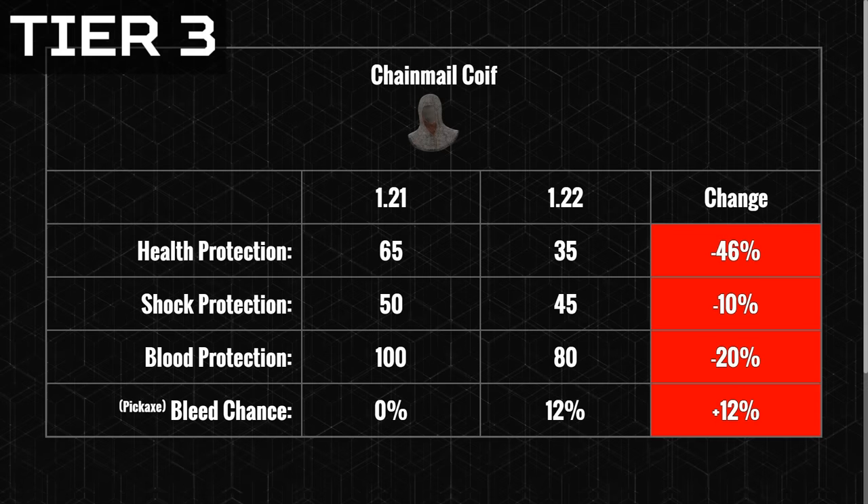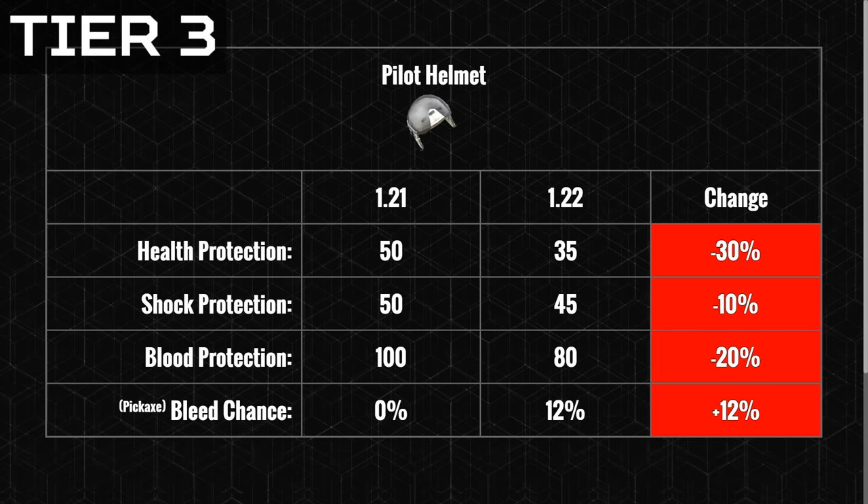Tier 3 includes headgear that offers a moderate amount of head protection, such as the chainmail coif, dirt bike helmet, and pilot helmet. All of these have seen a nerf, with the coif getting the biggest nerf. All 3 of these used to protect us from bleeds 100%, but now there is a 12% chance to get a bleed.